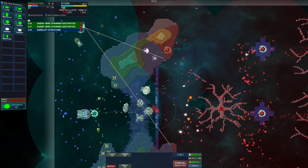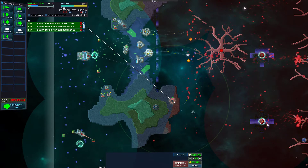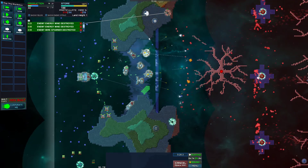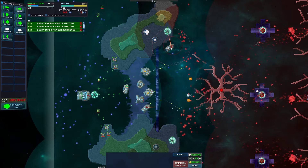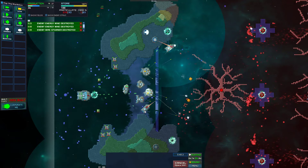We'll need the lathes over here if we want those Amp Gems, and also to build these energy mines. Let's build the energy mines first - don't die, don't die. Energy mines up.